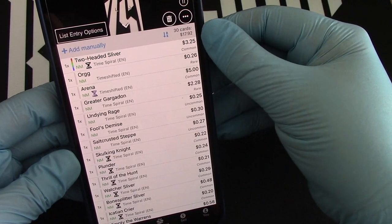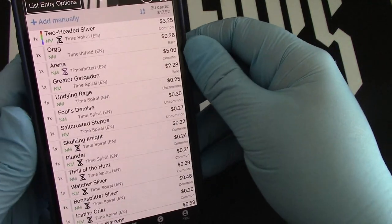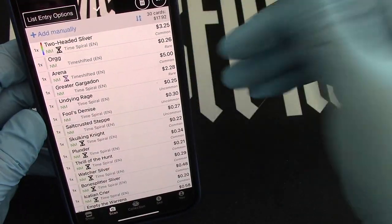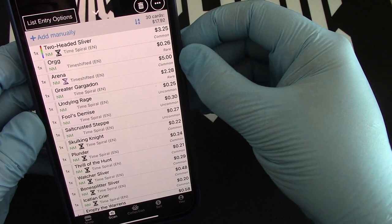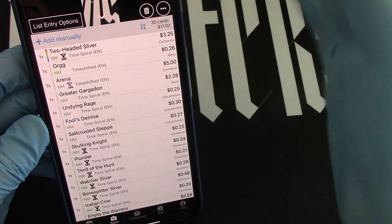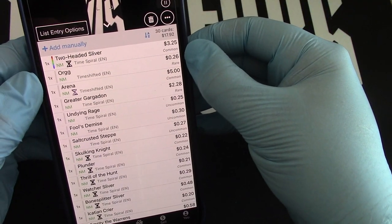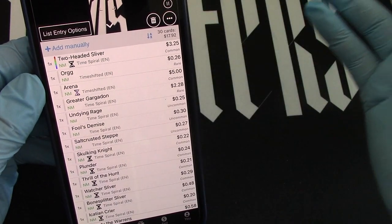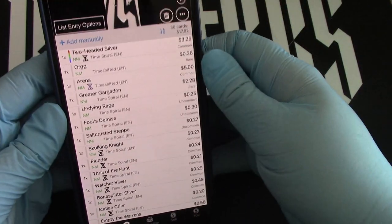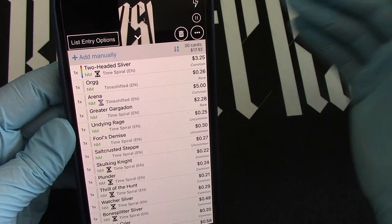We're back and we got $17.92 — that's a far cry from $100. But we did get the Arena, which is actually kind of a cool card — not that playable, but it's a cool card. And the last one, the Orcog was actually from Fallen Empires, so I was right there. And we got a foil — it's a common foil, but it's still a foil nonetheless.